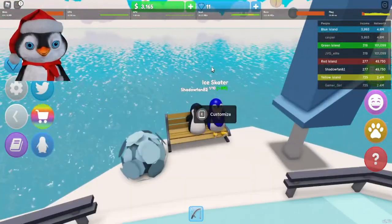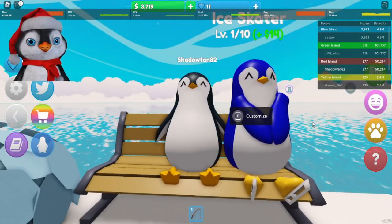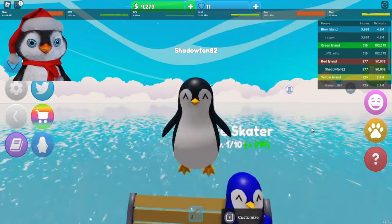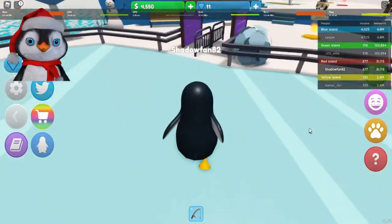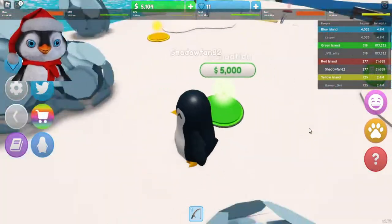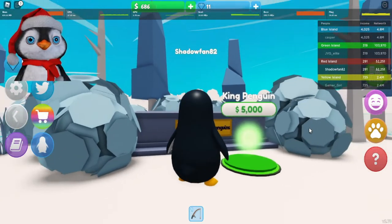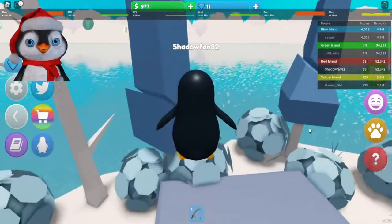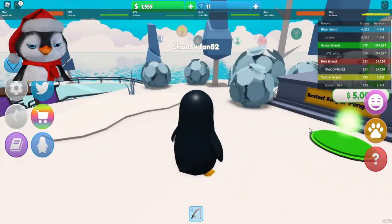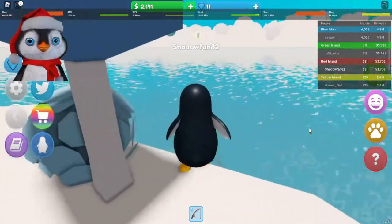I have no idea if that's the last island, so let's just go check out my girlfriend again. That icon really messes up the look, but still that's adorable. Too bad you can't toggle that off. King penguin! Wait, is that it? It can't be it — let's explore some other islands.